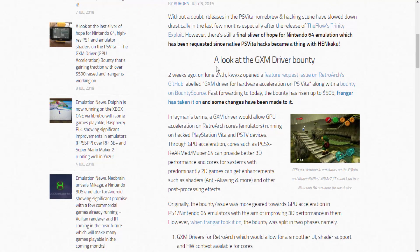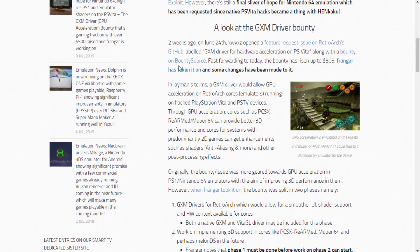Loads of people want to be able to play Nintendo 64 smoothly on the PS Vita, around 30 fps. Currently you can get around 20-something fps, and it has horrible audio glitches and stuff like that. Two weeks ago, kwyxz opened a feature request issue on RetroArch's GitHub.